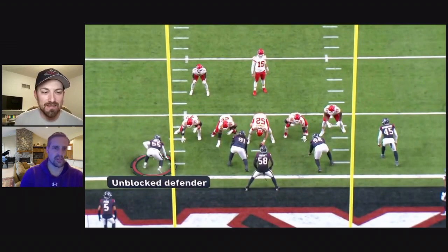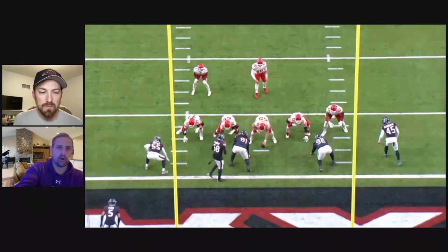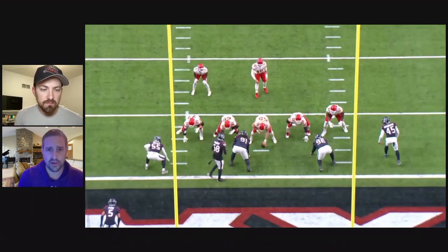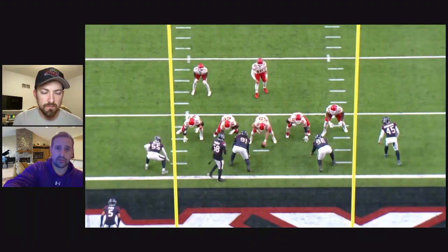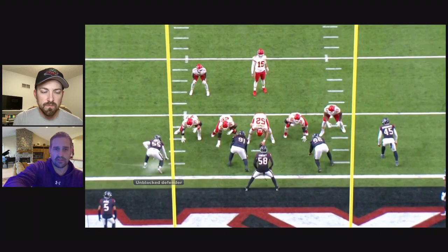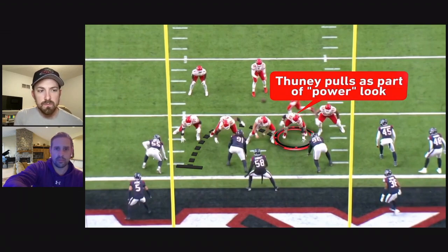This is just such a favorable look for this power scheme — you've got a two-eye and a really open B-gap right there. Number 58 is really going to take the bait with Kelsey coming across the formation. The B-gap is basically where 58 is standing, between the tackle and the guard. The flow is going to take care of him, and you have five blockers with excellent angles. Smith is going to down block, Wiley is going to down block, and they can get a true double team. Humphrey blocks back on the three-technique, and Brown hinges on the backside.